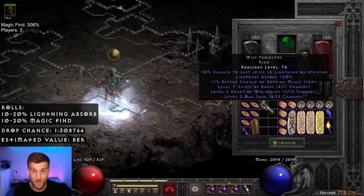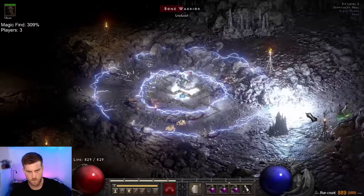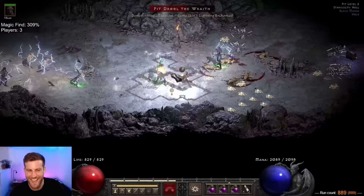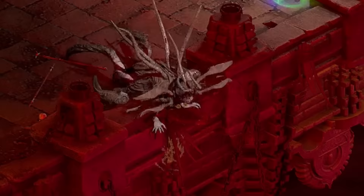It's a good thing Wisp rolled well, because after that it took over 100 runs to find our next noteworthy drop. The dry streak was eventually broken on run 889 — Death's Battle Axe again. It rolls 15 to 30 on the cold damage. Oh no! Oh no — you hate to see it! Aaah!